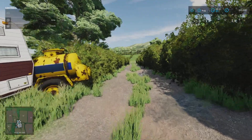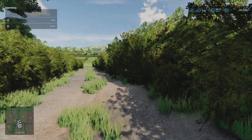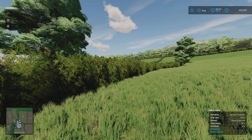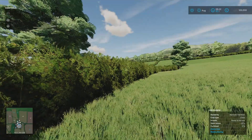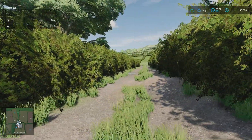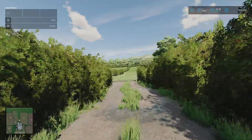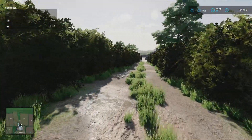This is another one of those maps where there are no collisions on the hedges as far as vehicles go, but often things with pallets or bales don't like to go through. Harvester headers often don't either - I haven't checked that yet. As far as I can tell, vehicles can go through, but you may get hung up with harvester headers.